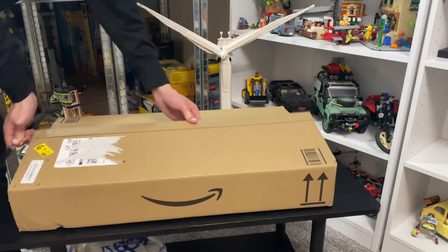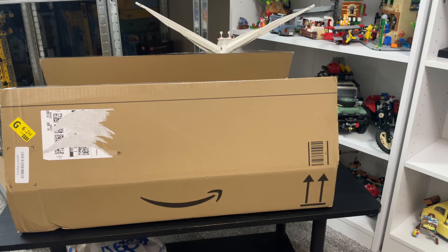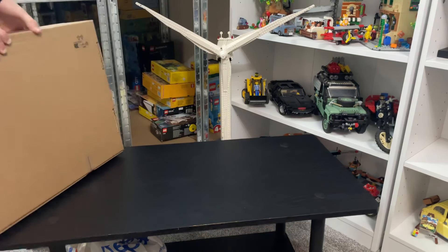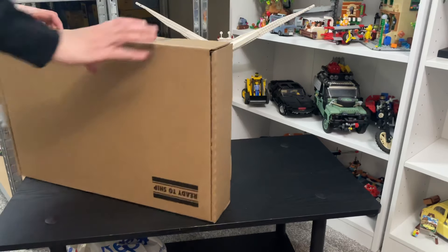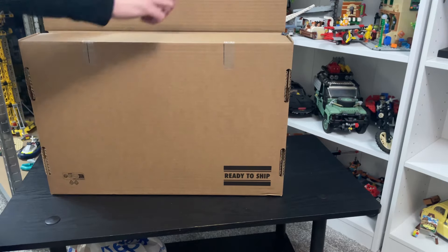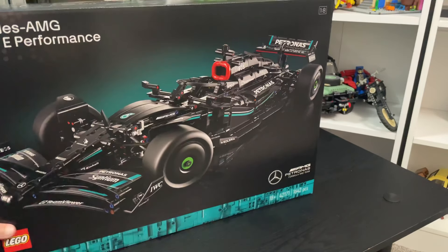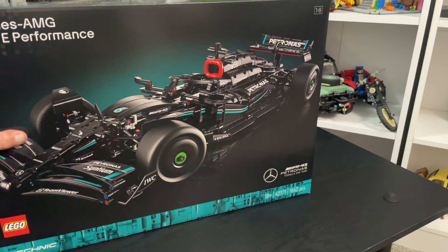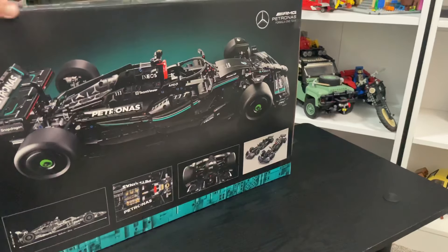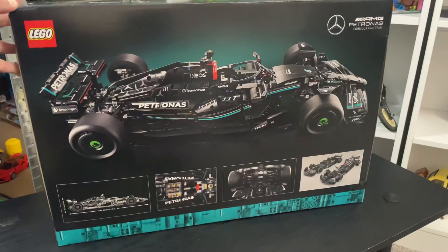On to the Amazon box now. This LEGO set is £190 in the UK — I managed to get it for £149. Some people who watch my channel will already know roughly what it is. Here we have the Mercedes AMG F1 W14 E Performance. It's an 18+ LEGO Technic set with 1,642 pieces, set number 42171. It's a 1:8 scale model. It looks absolutely awesome — it's going to look even better next to the LEGO Technic McLaren that came out last year.